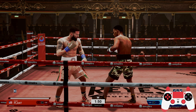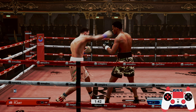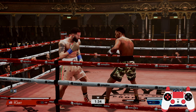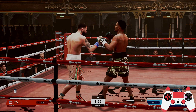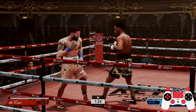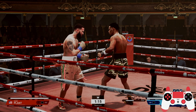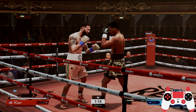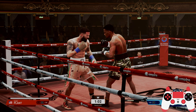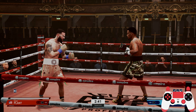I'm going to give you guys a quick introduction to some of the basic buttons before we get into the actual combinations. Square is the jab, triangle is the straight right, circle is the right hook, and X is the left hook. For uppercuts I use the right analog stick and flick it downwards — right uppercut goes down and slightly right, left uppercut goes down and slightly left. You can also press X and square for the left uppercut, and triangle and circle for the right uppercut.